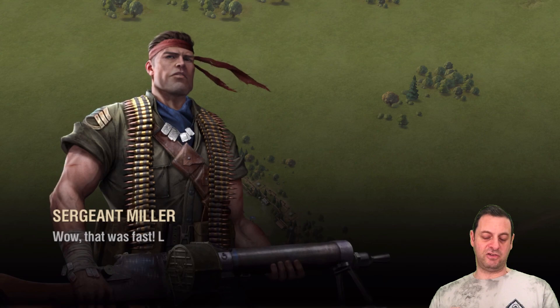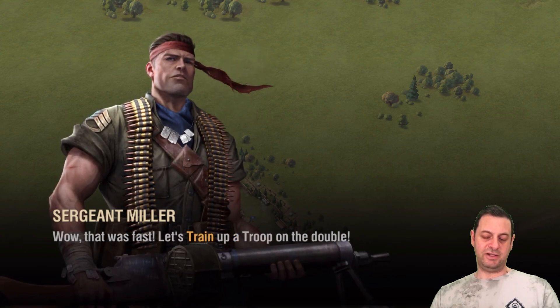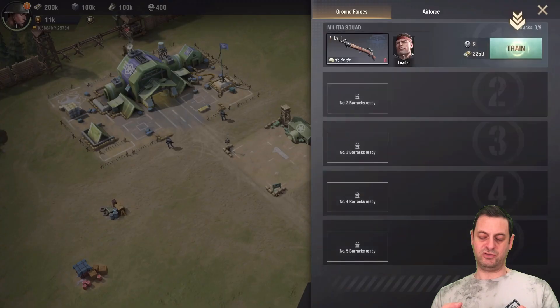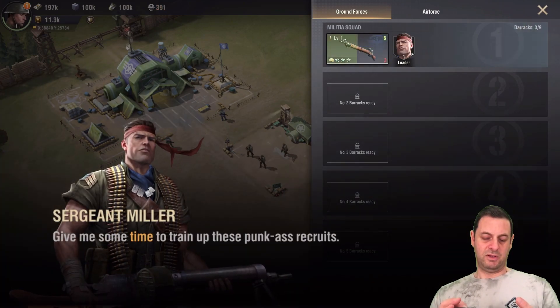Very start — you've got this soldier here, Sergeant Miller. "Train troops on the double." So let's see where we've got to go. Use the army to train — go to army to train troops. Train some troops. Time to train up these punk ass recruits.